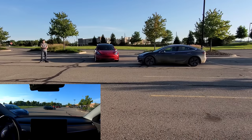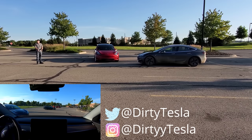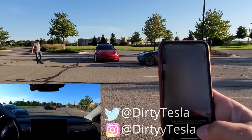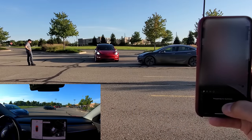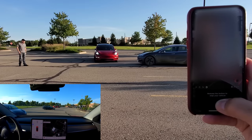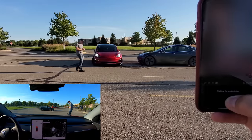Hey guys, I got some additional footage here from my time with Smart Summon. I actually thought I lost this, but I ended up recovering it. So I wanted to test walking in front of the car, which is something that's pretty plausible. In a busy parking lot, somebody may walk in front of the car while it's on Summon, assuming it'll stop for them. And you can actually see here, if you look at the app, as I walk in front of the car, it says 'waiting for pedestrian' right there.